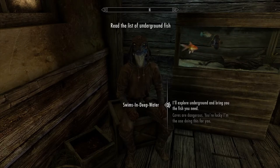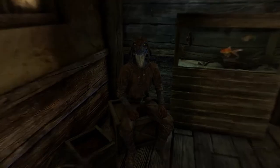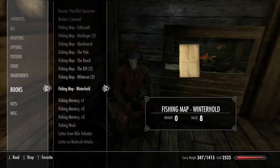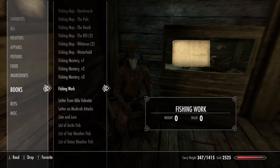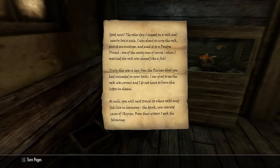The notes and books in Skyrim, especially in the Anniversary Edition, will give you clues to hidden locations where you can go to find some fish and other objects. So let's get started with this great hidden location for some underground fishing.